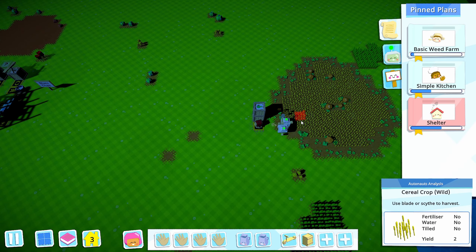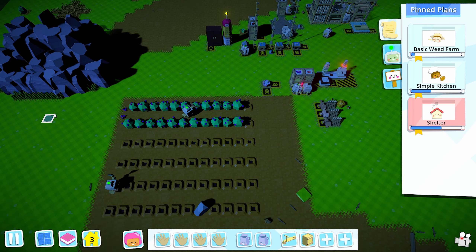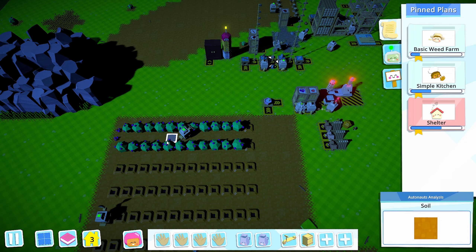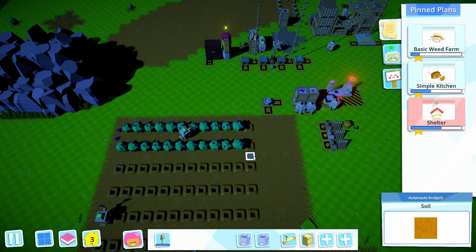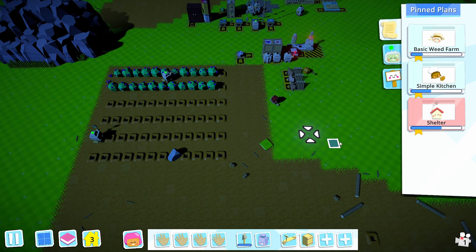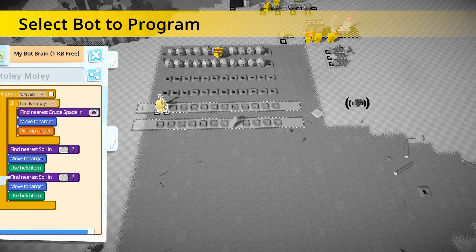I don't want to do berries the easy way - I'm going to make the berry field over here maybe just look overgrown and put weeds down the middle of the berries. It's not efficient though, that's my issue. Maybe I'll do a weed field over here - yeah, that's exactly what we'll do.